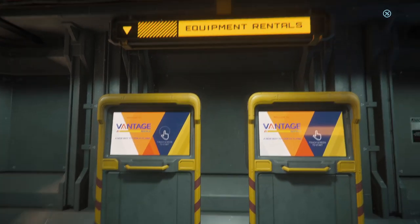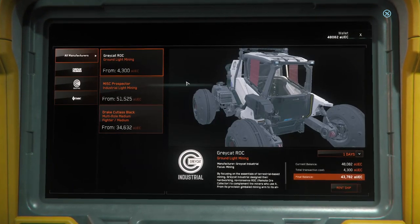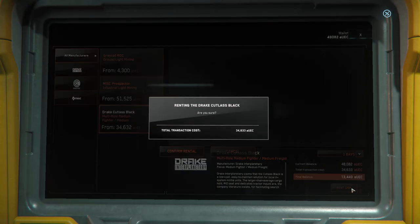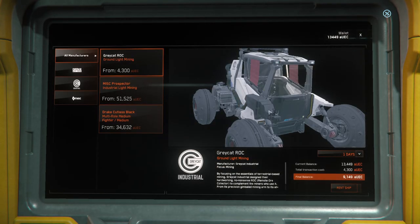This is where you rent different ships and things. Come up to the console and you can see the Grey Cat Rock for 4,300, the Prospector for 51,500 — that's actually gone up in price from what it used to be — and the Cutlass Black for 34,600. That's for the 24-hour rental period, which is what we're going to be getting. I'll get the ship first just to be safe, and then we'll get the Rock.